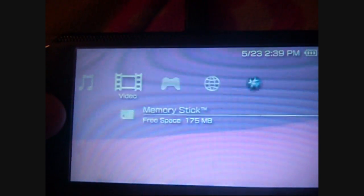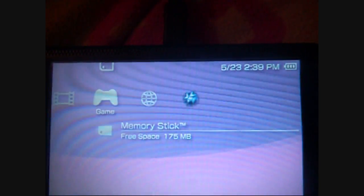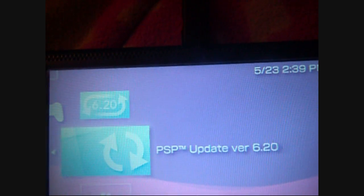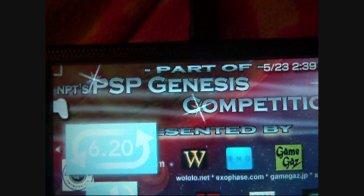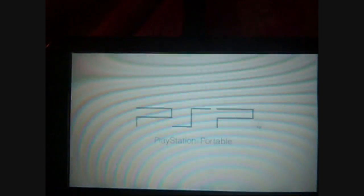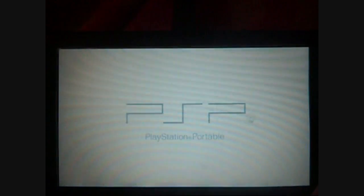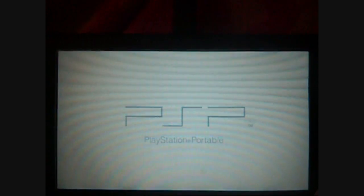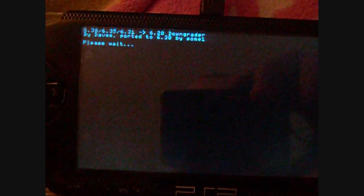Alright, now that it's done copying, go over to the game section and you'll see this 6.20 update. You want to run this one here with the Genesis background. Now this will work on 3000s guys, 6.38 to 6.20 on a 3000. See, it's verifying — it says ported to 6.38 by someone.